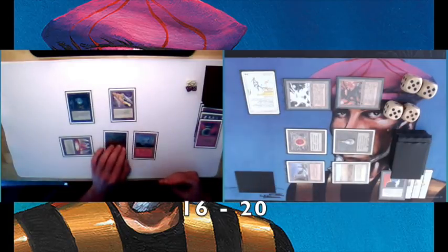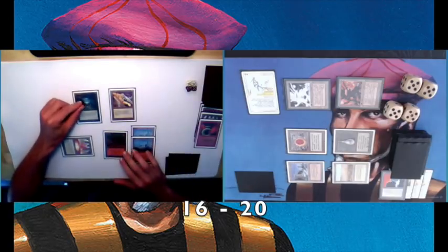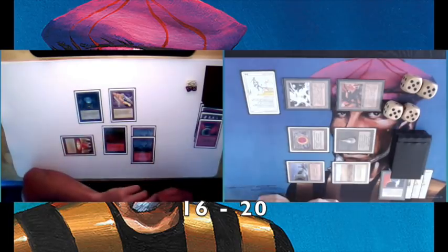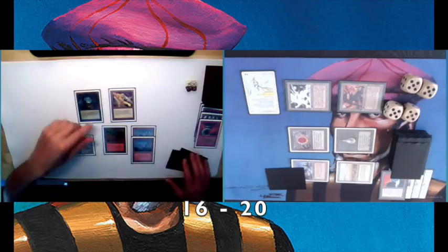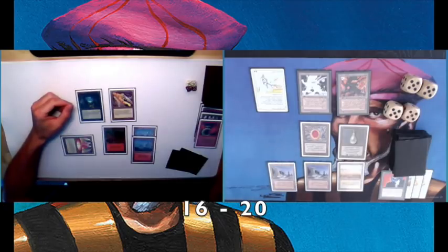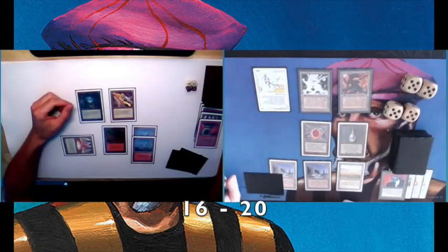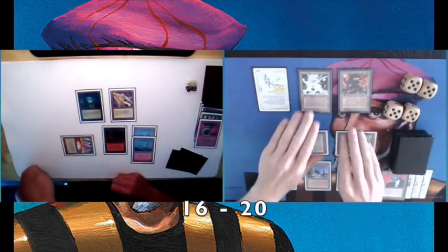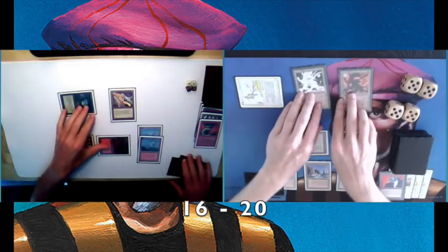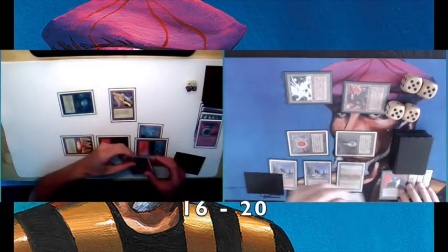Now I am attacking with both Mishra's Factories because my opponent is tapped out, so I can hit him for four. I believe he's now on 16. I've also played a White Knight, so there's a lot of pressure on the board. This looks really difficult for my opponent. It looks like he's passing turn, not doing anything. That's great for me because I've got a huge offense — I can hit him for six now. He's untapped so he can bolt, but I have enough mana so I don't really mind. Worst case scenario he plays a bolt over one of the factories.